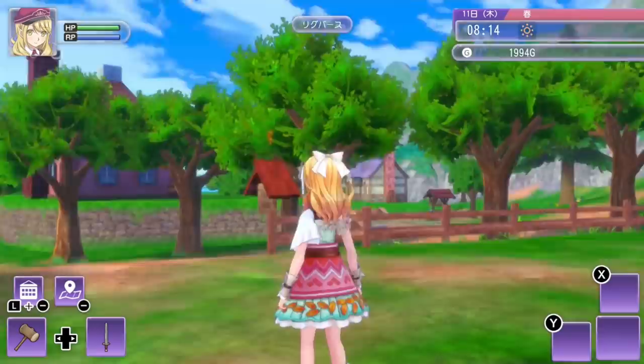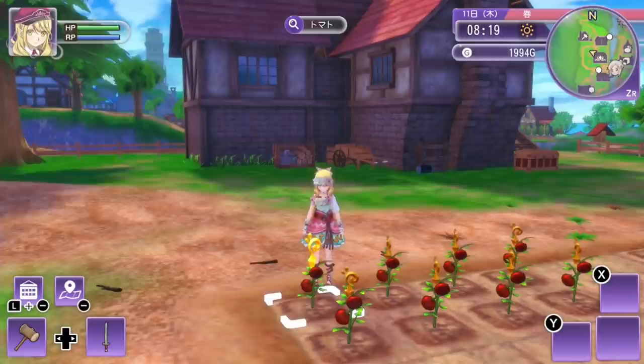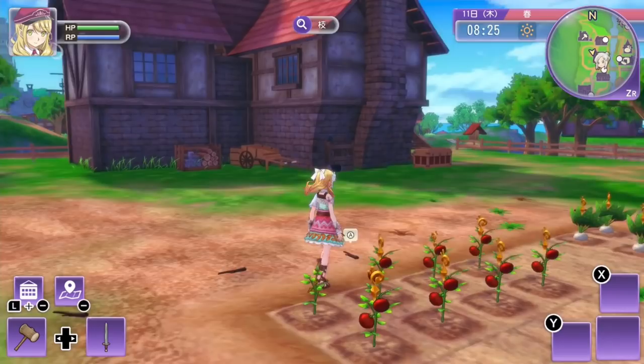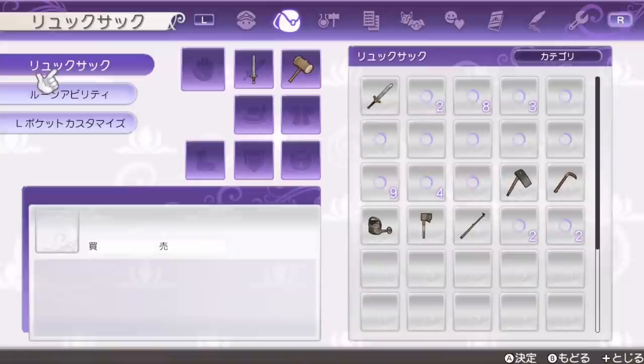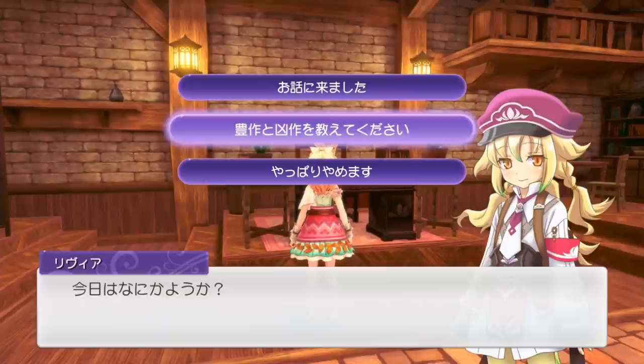In any case, you will always be able to harvest at least one fruit per plant. In the case of the tomato, the base amount of fruit per plant is already three. But if the tomato were selected as good crop, you could technically get five harvestable tomatoes per plant at maximum. As a bad crop, if you are really unlucky, your tomato plant could end up giving you only two or even one tomato per plant at worst. So what you'd want to do is frequently ask Olivia which crops have been chosen for each week, so you can always plan ahead and focus on planting and harvesting especially the good crops.